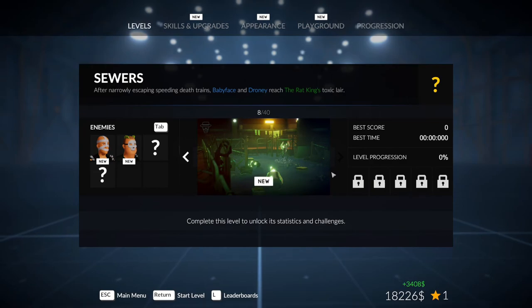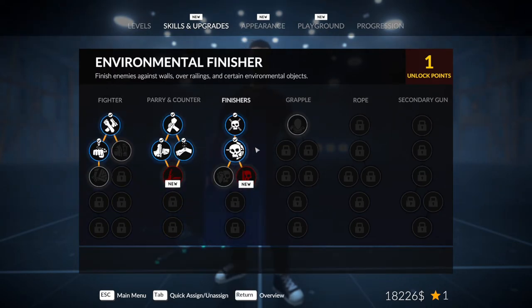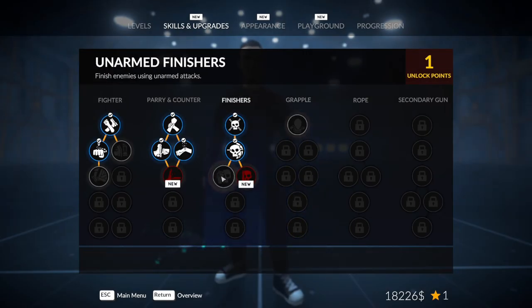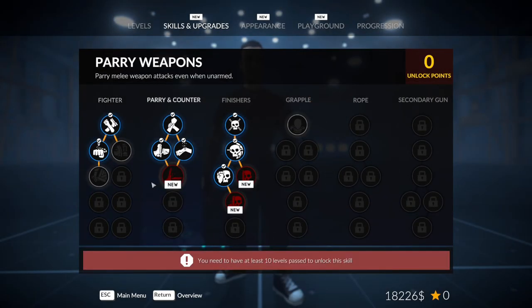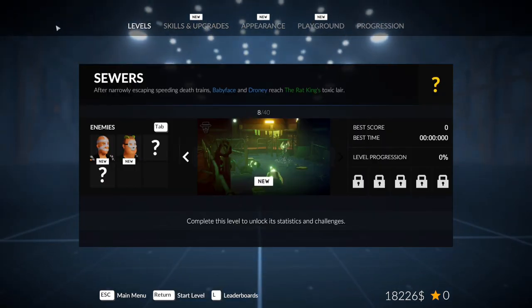We're on level eight out of 40 — there's still another 30 levels to go. We are grabbing these skill points at least, which is cool. Slam enemies onto the ground — that's F. Okay, well that's going to be the end of this video. If you guys did enjoy the video, definitely leave a like, subscribe for more, and let me know if you want me to make this a full series. Leaving a like definitely helps me out. Thank you all for watching — see you in the next one!